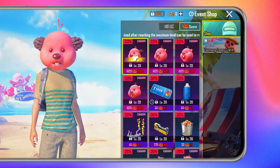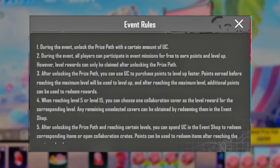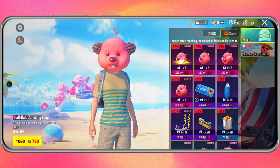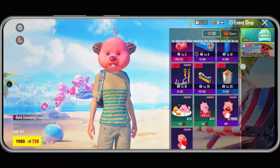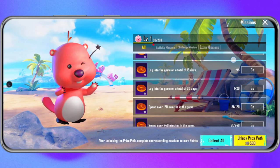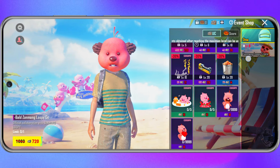Once you reach the max level, you can use your points to redeem rewards. However, keep in mind that you'll need to spend 500 UC to unlock the Season Event before claiming the upgraded rewards. After unlocking the Season Event, you can use UC to buy points and speed up your level progression. If you don't want to spend too much time, you can also choose to buy rewards directly from the Exchange Store.